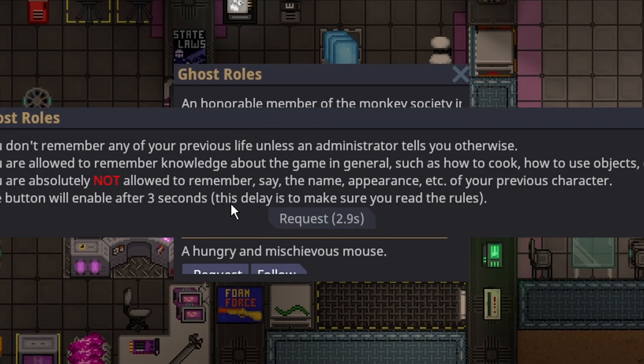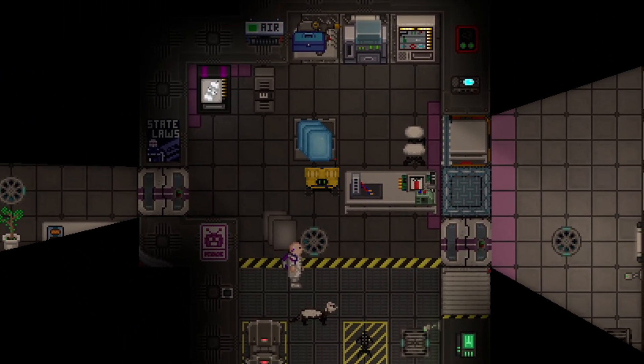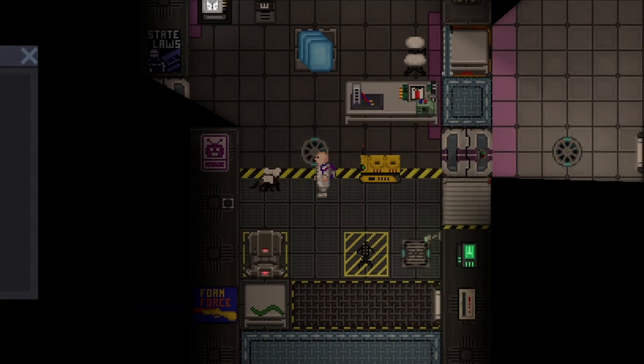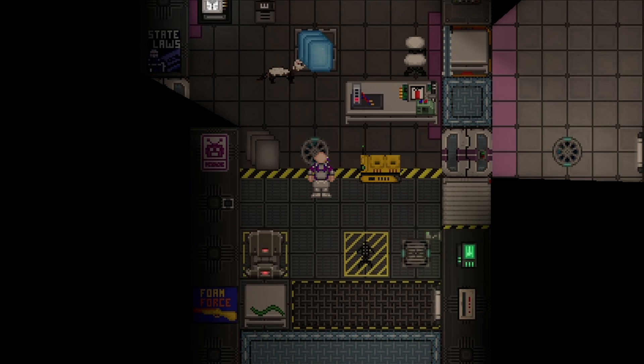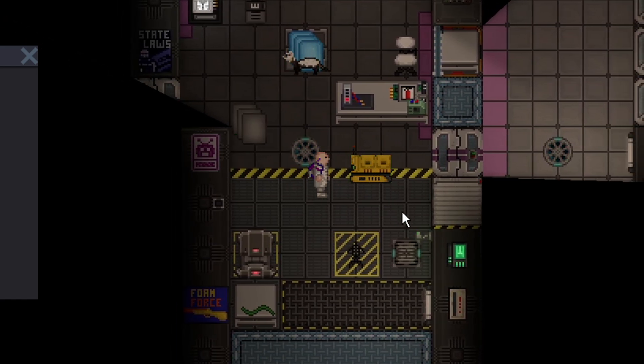Supply bots deliver goods around the station and you can request one like every other ghost roll. You have basically vehicle movement — you don't have all-access or anything fancy like that, but you do have a light and you can talk. What makes the supply bot good, though, is they can hold 250 units of storage, so they can carry quite a lot. Cargo can ship basically anything that isn't a structure to any department they need. People just have to be willing to pick it up. You can steal from it pretty easily — it's not like there's a lock on it — but that's just a risk you have to take if you don't want to walk it yourself.